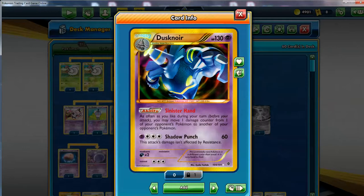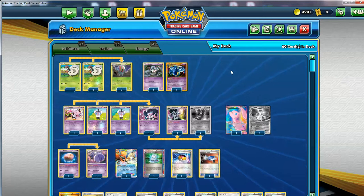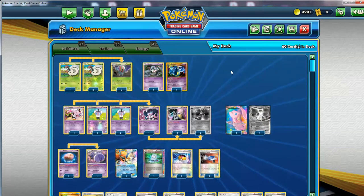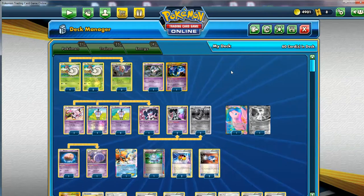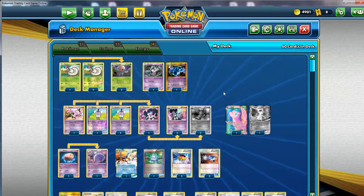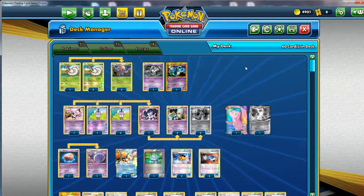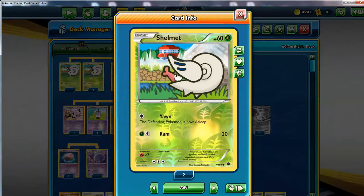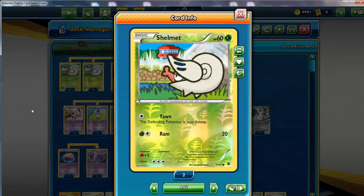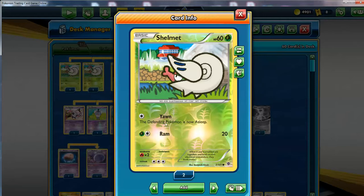That's basically the gist of the deck. Now I'm going to go through it and analyze it. Once again, this is Jason Klesinski's list. I usually get decks when I do deck analyses from that guy since he has them on his WordPress page - might as well get a deck from a master who playtests a lot and makes sure it's the best version. So we've got three Shelmets for the Accelgor - three Shelmets and two Accelgor. There are quite a few options in the Black and White era. He's using the one from Plasma Blast that can do Yawn, putting the defending Pokemon to sleep.